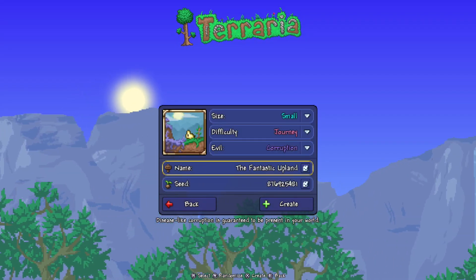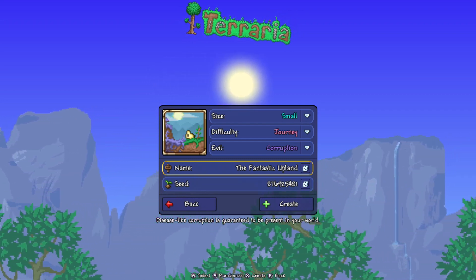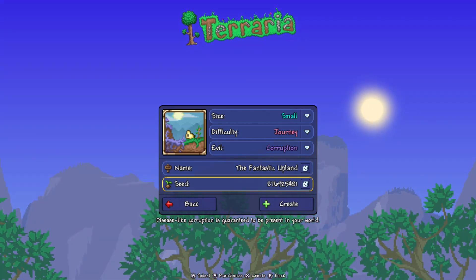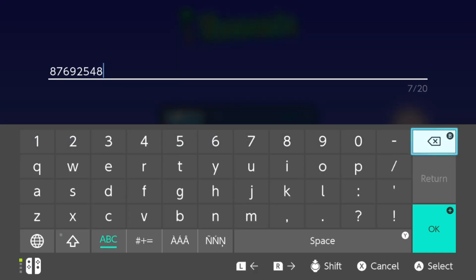The name of the world does not matter — you can name it anything you want. This one's called the Fantastic Upland; our other world is actually called Enchanted Sword. And finally, the seed number — follow along. It is 2013.716.808. That number will be down in the description below if you need it.